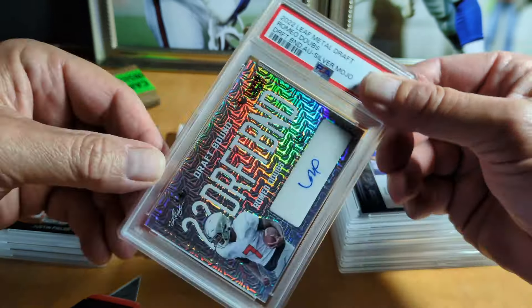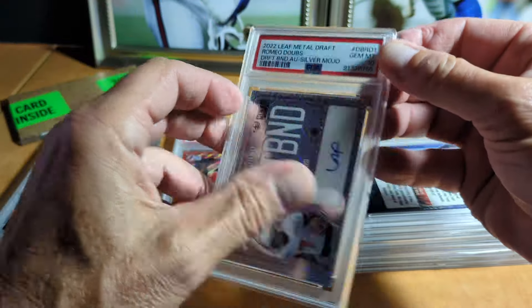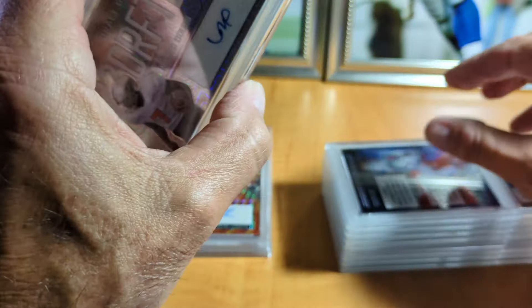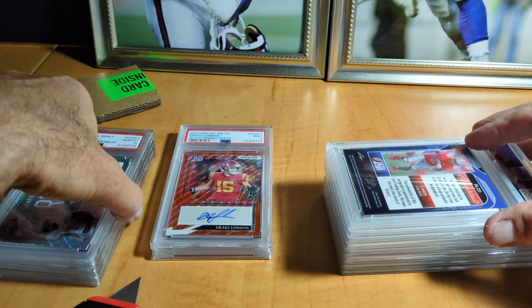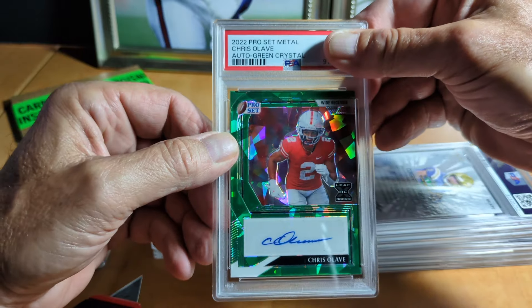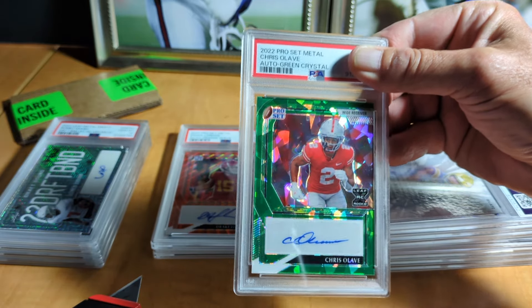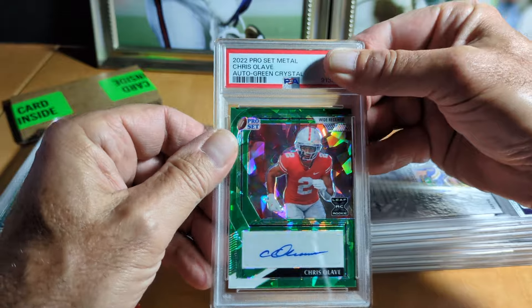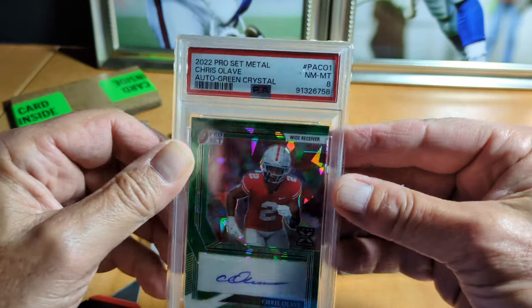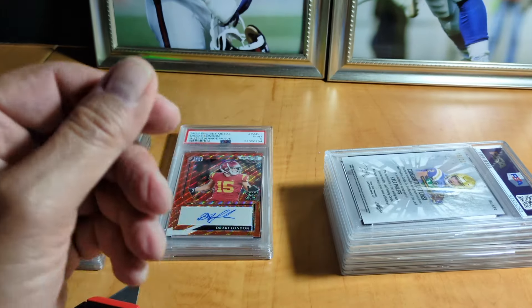Romeo Dobbs strap bound mojo — 10. This is number two — it is 17 of 20. Very nice. Crystal Lava green cracked ice — this was my leaf redemption, the only leaf redemption I've ever received in my life. Cracked ice auto — eight. I guess maybe the centering is off or something.